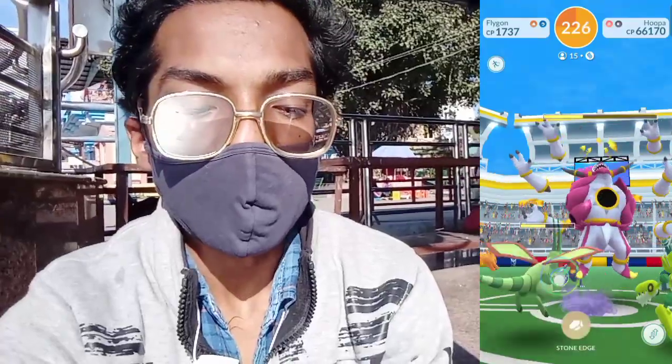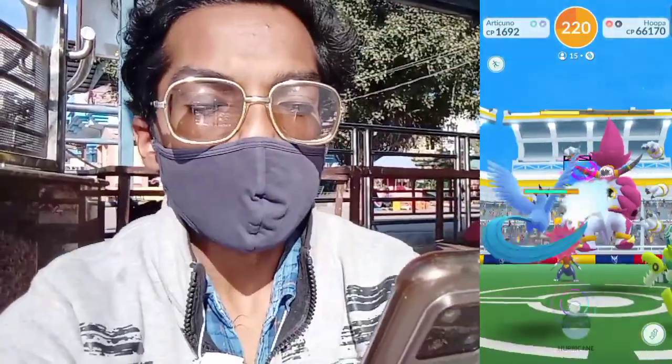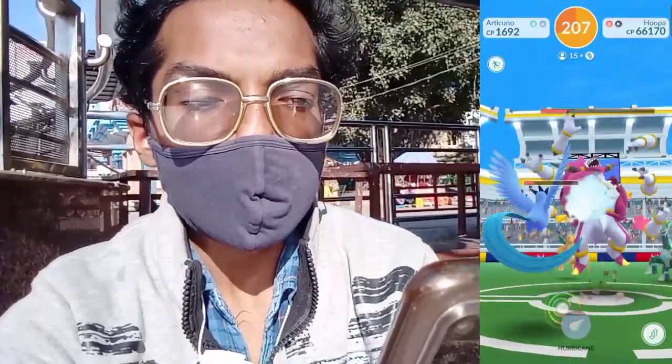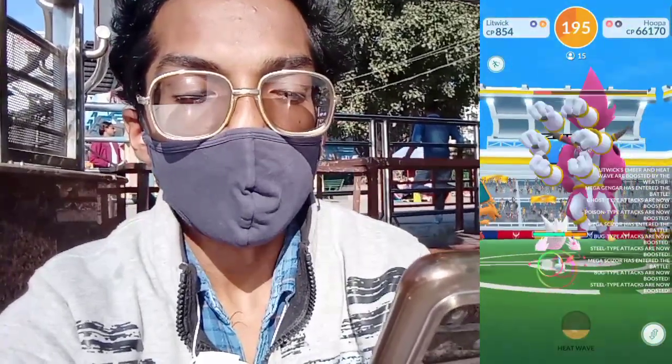With 15 people we can easily defeat this Hoopa Unbound in the raid. Here our Flygon goes, and our Archeops is doing the utmost to beat this Hoopa. The Hurricane attack has been loaded on Hoopa Unbound and we are almost there to beat Hoopa — another charge attack and our Archeops lands the hit.